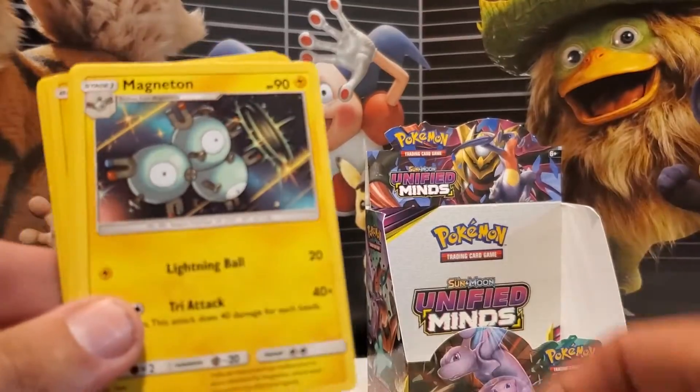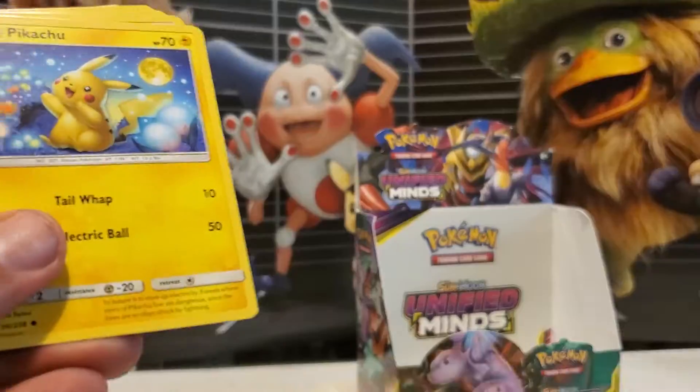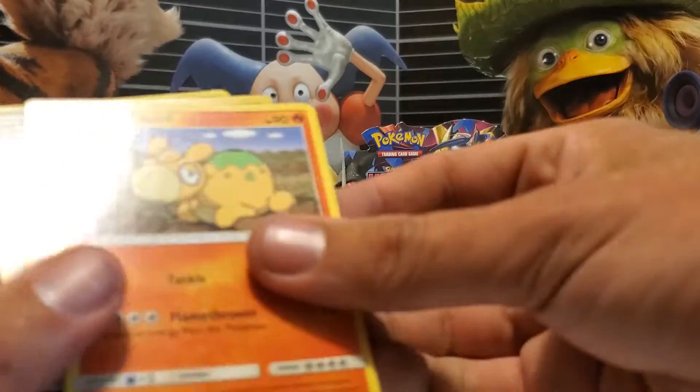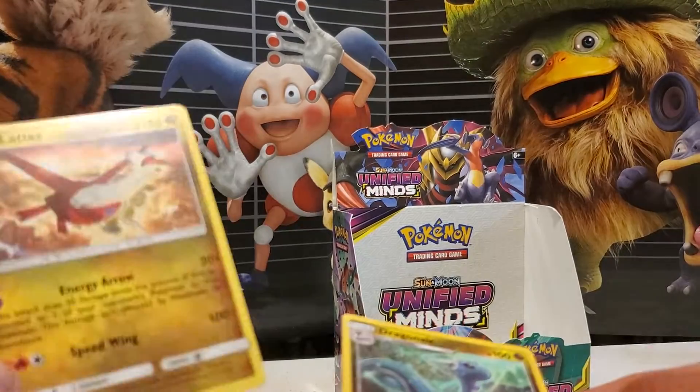Dark Energy to start things off. Magneton. B-Barrel. Dewblade. Honedge. Pikachu. Pikachu. Poiple. Numel. Reverse Holo Dragonair. And a Non-Holo Latios.